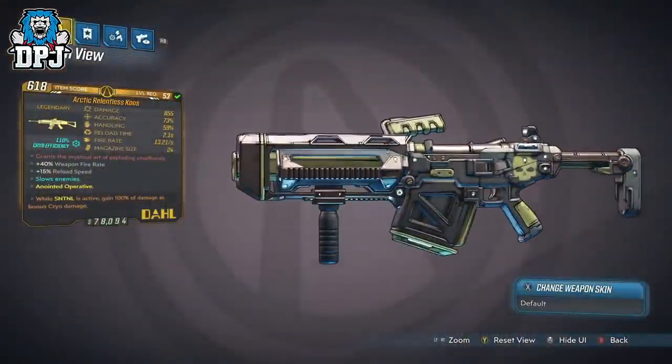The Damned comes offering all elements or no elements at all, like the one I'm using here. Its party trick, like many Hyperion weapons, is that when you aim you get a shield. Other than that, I couldn't find anything else unique about it. And to be honest, the shield isn't even unique as that's a standard Hyperion feature.